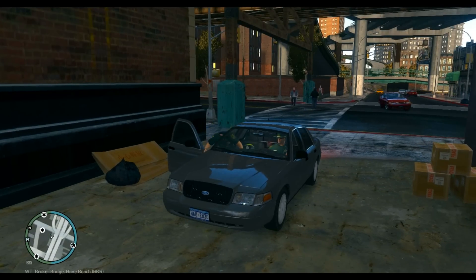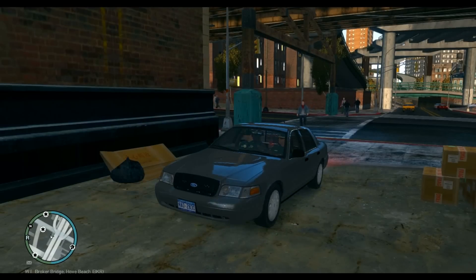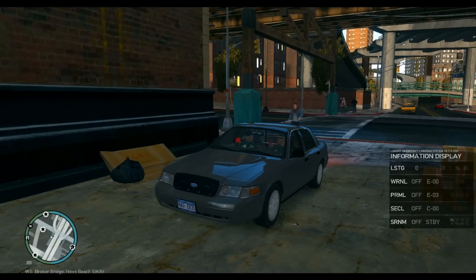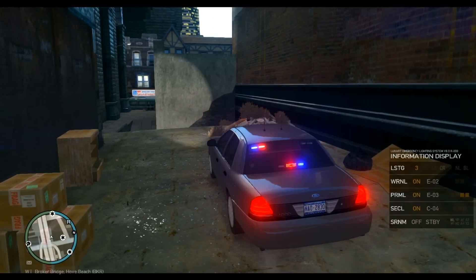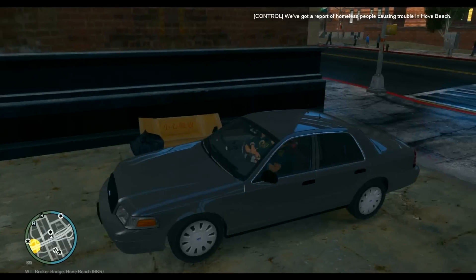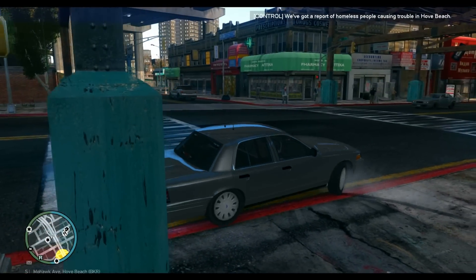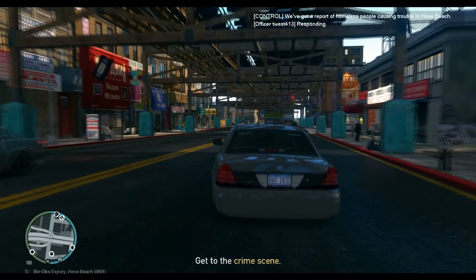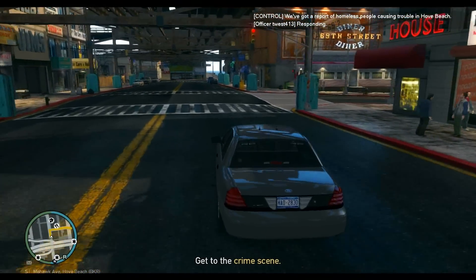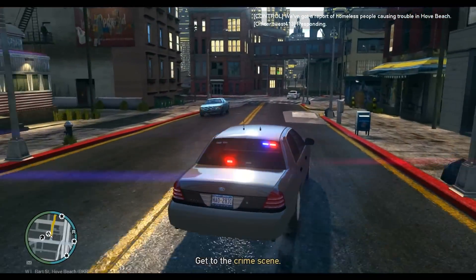I'm also running ELS — the Enhanced Lighting System — for these cars. You can customize it depending on whatever controls you have set up. Right up there we have a call: that's dispatch giving us a call that somebody dialed 9-1-1. Hit Y to confirm you're responding, or N to say you're busy. Now we have a waypoint and we are responding.